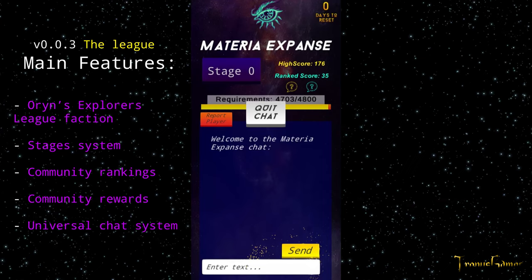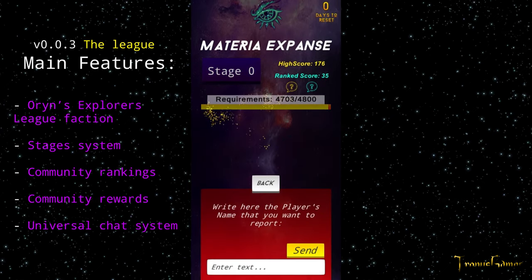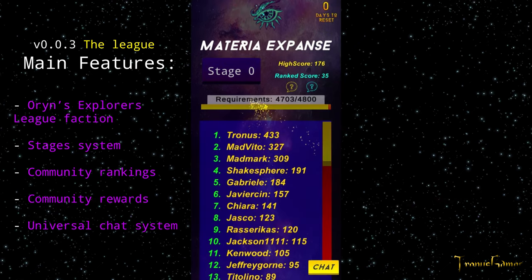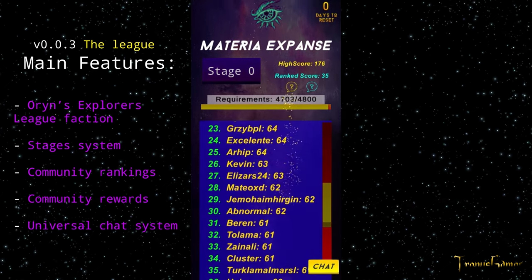Finally, we have the universal chat system — the system used by the whole community to send messages, share information, and also some tricks about how you can avoid certain obstacles inside the galaxies.